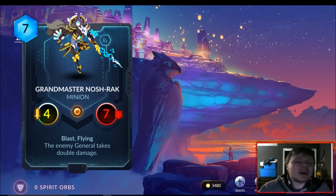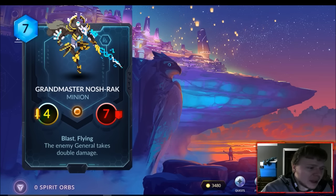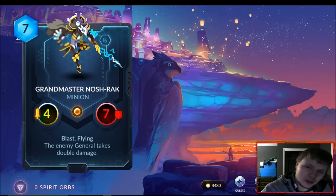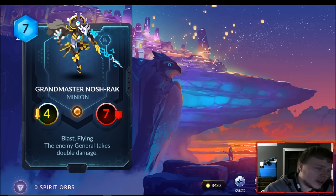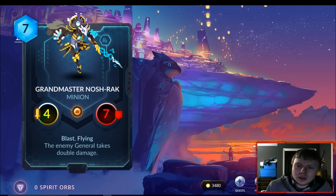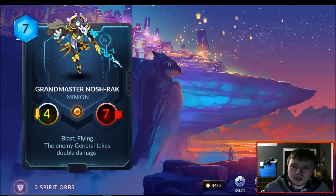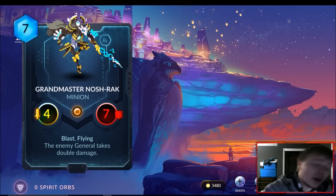Next card on your screen is the best one of them all: seven-mana Grandmaster Nosh-Rack — or Nosh-Wreck as we should call him. He's a 4/7 legendary Vitruvian minion with Blast and Flying. Here's the interesting part: the enemy general takes double damage. That's not just double damage from him — his ability makes all your creatures do double damage to their general.